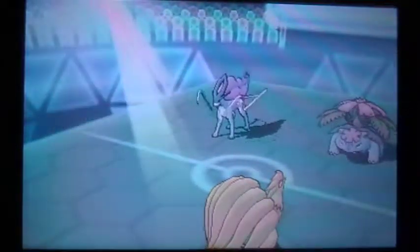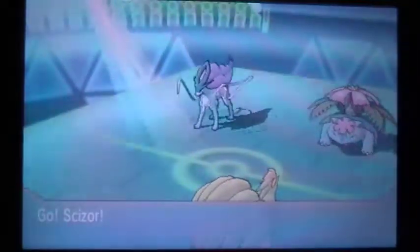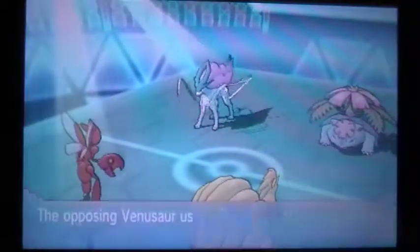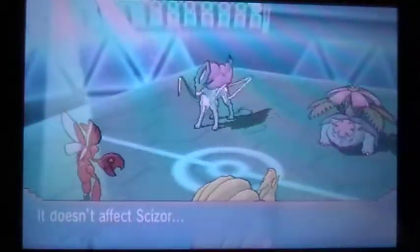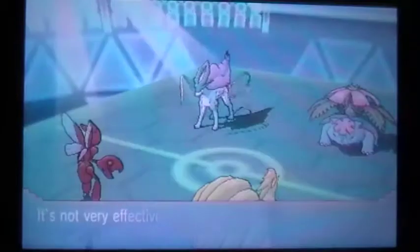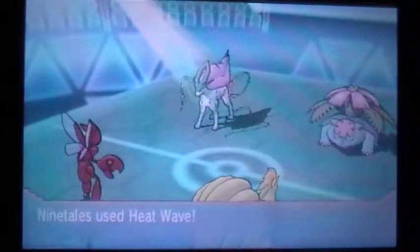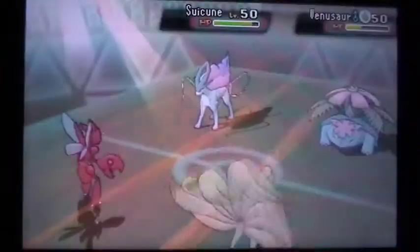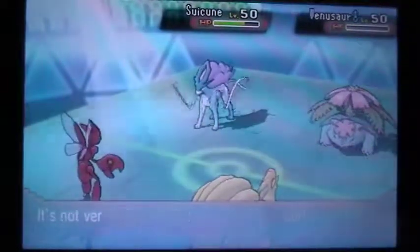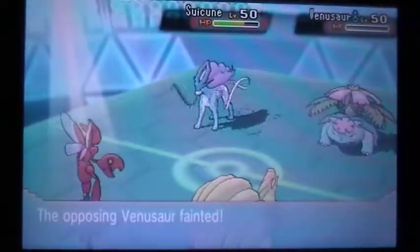So I switch Salamence out into Scizor. That slot is going to be double targeted because my opponent really wants Mence off the field — with a Sludge Bomb which doesn't affect Scizor, and an Ice Beam which Scizor resists. So as long as I don't freeze I'm in excellent shape. I fire another Heat Wave, but my Heat Waves are ticking down at this point because I'm hitting Suicune whose Pressure ability is draining the PP of my Heat Wave.